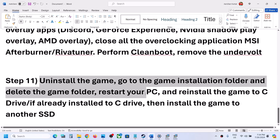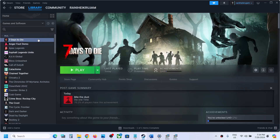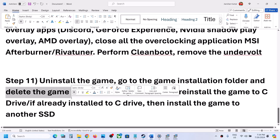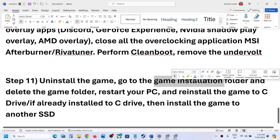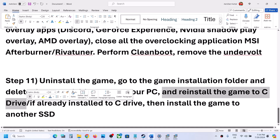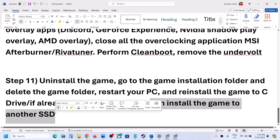The last step is to uninstall and reinstall the game. If nothing is working, right-click the game, select Manage, then Uninstall. After uninstalling, go to the game installation folder and delete the remaining game folder. Restart your computer and then reinstall the game to the C drive. If the game was installed on D or E drive, try installing it on C drive. If it was already on C drive, try installing it on another SSD and check.